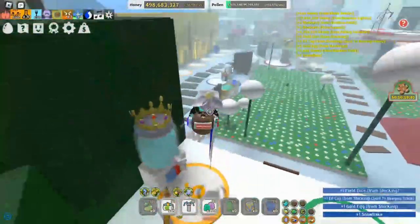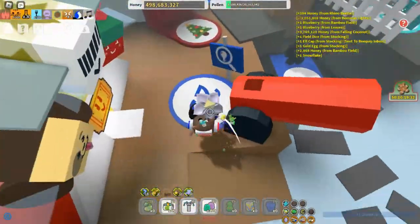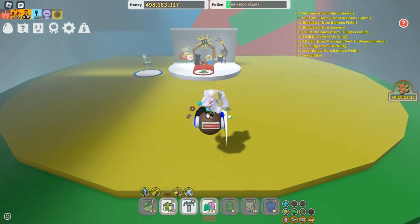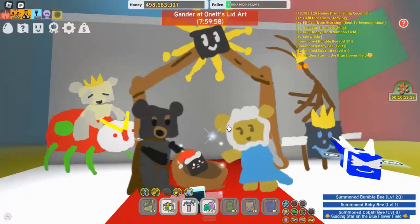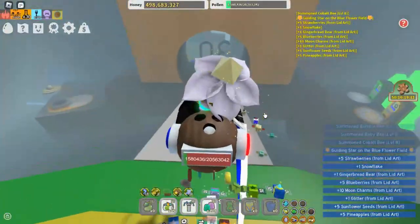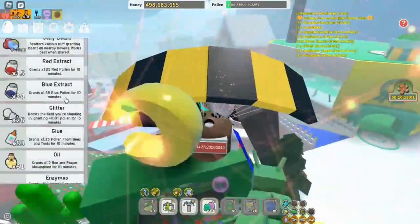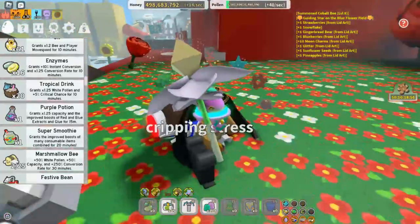The way I got all my honey: if you go to the lid art and use it, it will summon a guiding star in a random field. The guiding star is very important because it gives a 1.5 multiplier on your capacity and the amount of pollen you make. If you're going to boost, I'd recommend using this and going to that field. If you're a blue hive, this is an incredible opportunity to go to the blue flower field and pop a couple of extracts. You need the extracts for the coconut canister, but you can also just craft them.